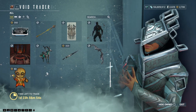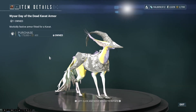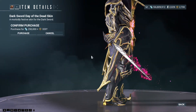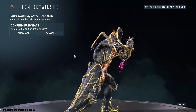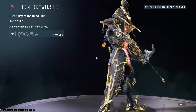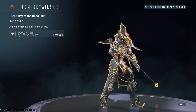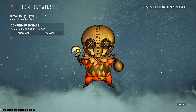And because it is October, there is the Ysword Day of the Dead Kavat Armor. The Day of the Dead Dark Sword Skin — still wish they would do a new version of this with the dual wielding one. The Day of the Dead Dread Skin. I could make a dreadful joke about this, but let's not. And of course, the In My Belly Glyph.